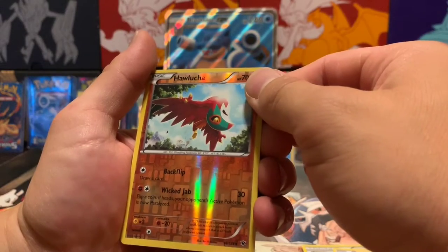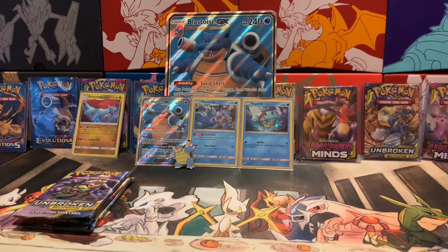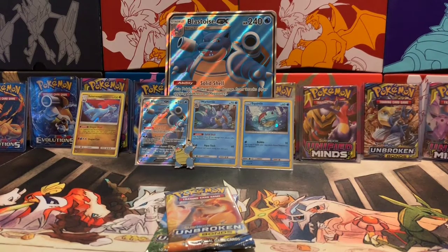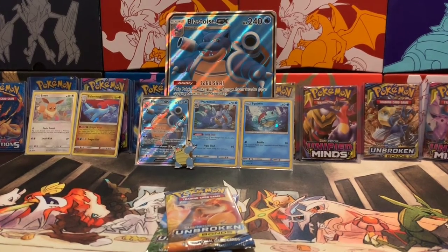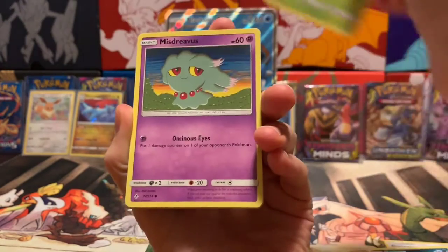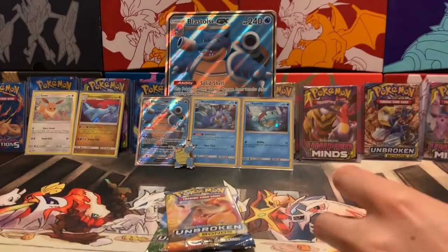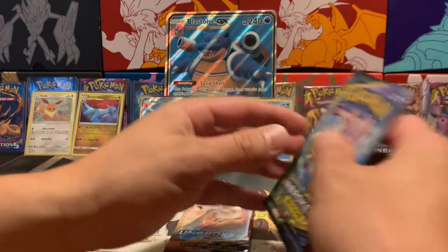Let's see if these Unbroken Bonds packs give us something good — hoping for decent pull rates. We got Psychic Energy, Haunter, Lieutenant Surge's Strategy, Electromagnetic Radar, Murkrow, Oddish, Misdreavus, Salandit, Glamow, and a reverse holo Koffing. The rare is a non-holographic Seaking. Dang — pretty rough luck. Not even the wife is getting good pulls today.